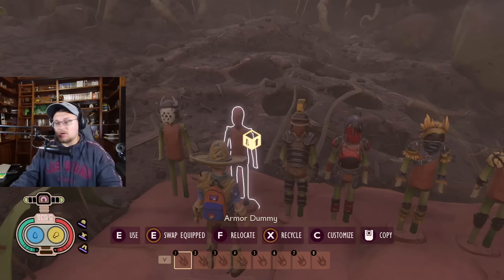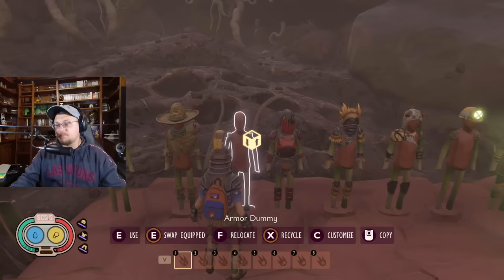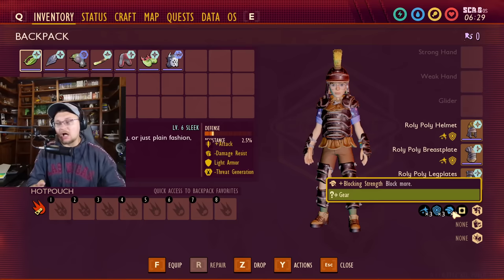Let's go over to a lot of people's favorite armor — the Roly-Poly armor. The Roly-Poly armor now also gives you block stun and block strength. Blocking strength actually allows you to block even more damage, so even if you're not perfect blocking, it still allows you to block even more damage now.